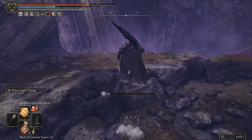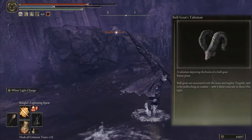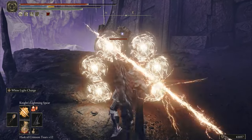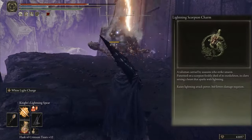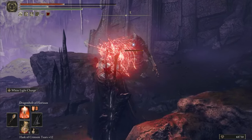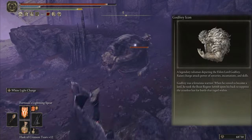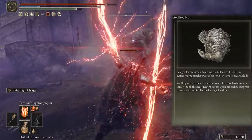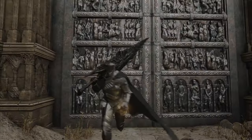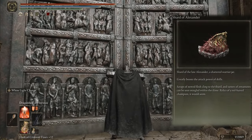Okay, for Talismans — I use the Bullgoat Talisman to raise poise. The second Talisman is the Lightning Scorpion Charm, to deal more damage with lightning attacks. The next Talisman is the Godfrey Icon, to deal more damage on charged attacks. And the last one is the Shard of Alexander, to greatly boost the attack power of skills.